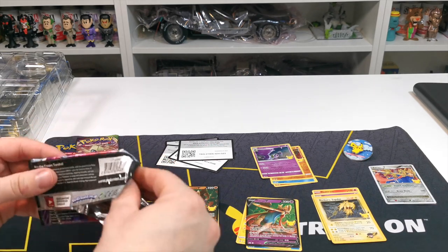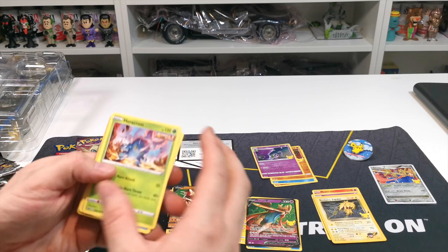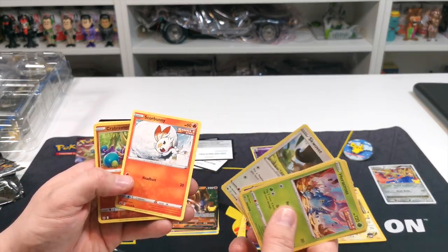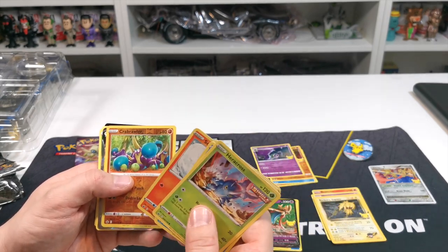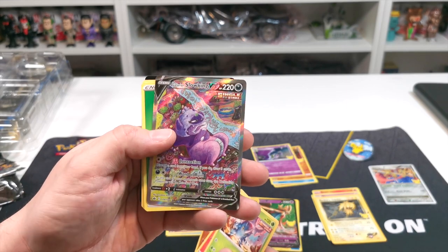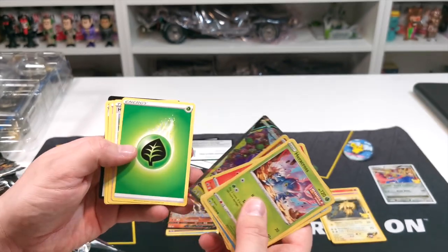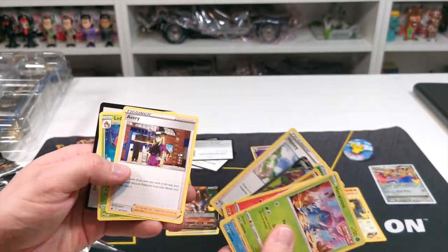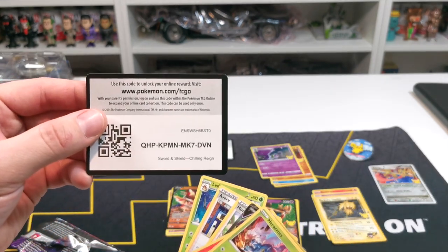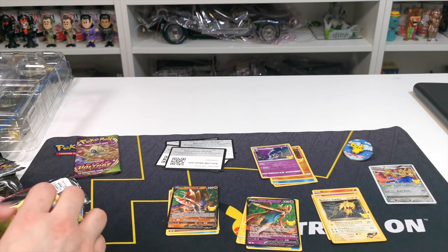Heracross, Sobble, Inke, Scorbunny, Crabcrawler — that one looks really nice — look at that Slowking, really nice card. We have Energy, Honeyaviary and Leafeon, and we got the code card just there for you. Pop that down and put them together.